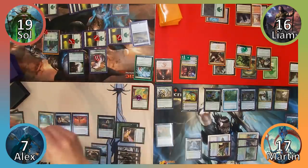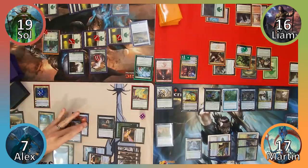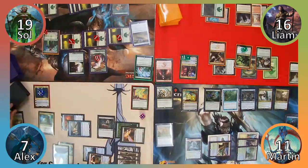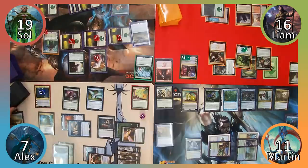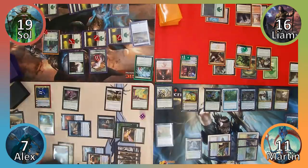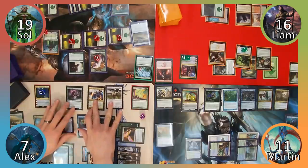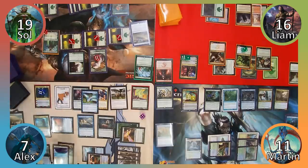I cast my Oathbreaker for a third time and use her plus-one ability, targeting Kefnet and Thrummingbird. Moving to combat, I attack Martin with the aforementioned creatures, dealing him 6 damage. I draw 2 cards, proliferate Tamiyo's loyalty counters, and move to my second main phase. Here I cast Tireless Tracker, followed by Mulldrifter, drawing 2 cards from his ETB. I then cast Flickerwisp, exiling Mulldrifter until end of turn, followed by Derevi, Imperial Tactician, untapping Kefnet with her ability. I play Flooded Strand and make a clue. In my endstep, Mulldrifter returns to the battlefield and I draw 2 more cards before passing the turn.